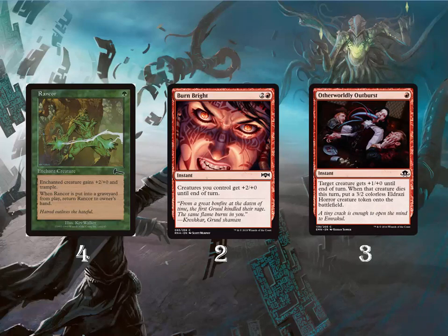Our spells are four Rancor, two Burnweed, and three Otherworldly Outburst. Rancor is a must-have in this deck — it's a one-mana enchantment that grants +2/+0 and trample, and when it goes to the graveyard from play you return it to your hand, so you can use it everywhere and attack for free to deal damage. Burnweed is an instant that gives +2/+0 until end of turn to all creatures, so we can use it to give our Eldrazi Spawns some attack power. Otherworldly Outburst is an instant that grants +1/+0 until end of turn, and if the creature dies we put a 3/2 colorless Eldrazi token onto the battlefield.